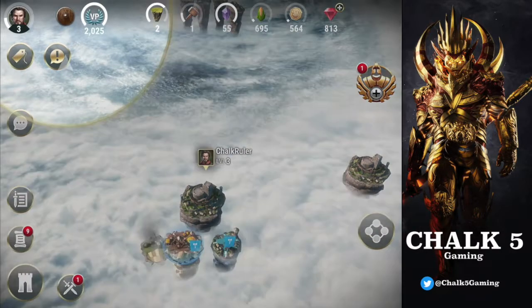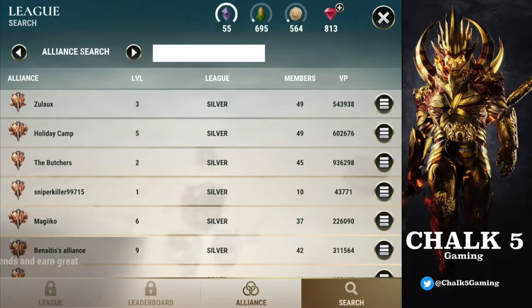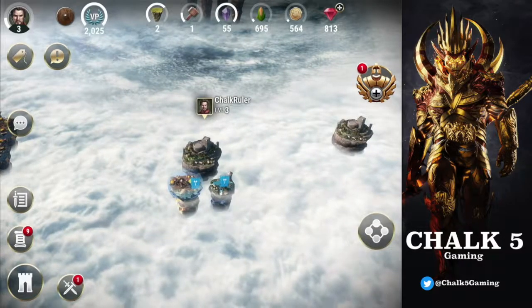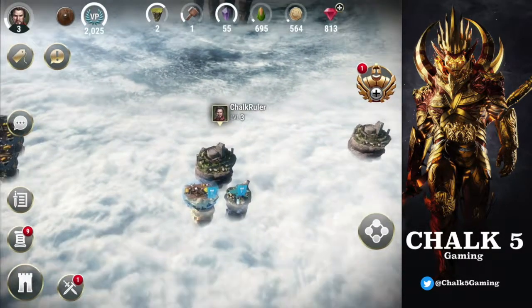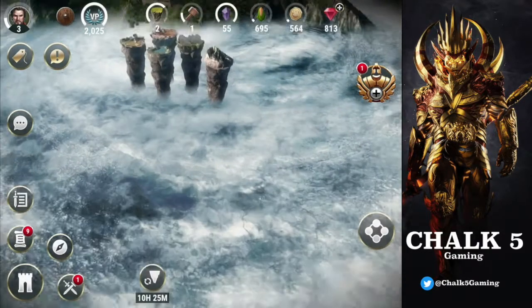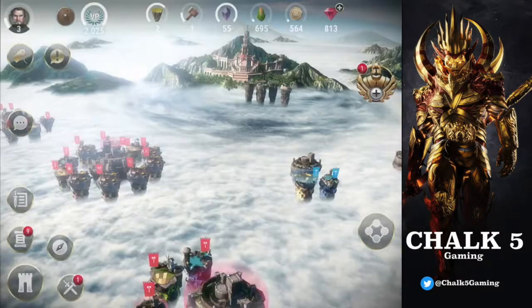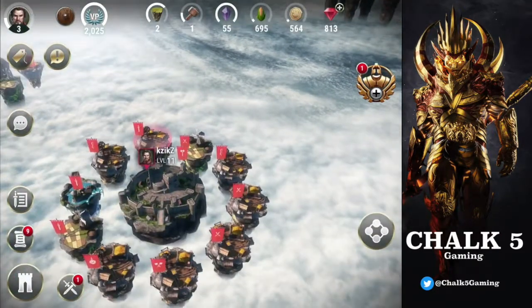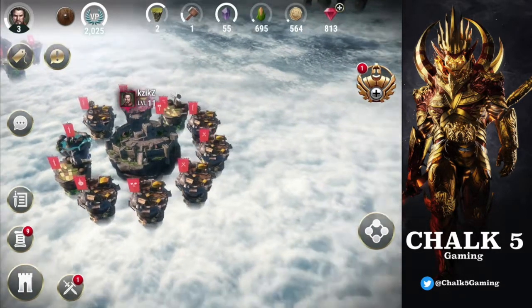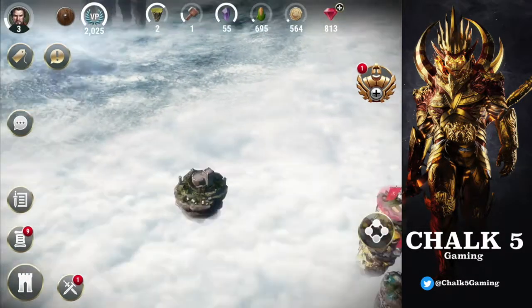The game keeps telling me to create an alliance, which is annoying. Oh no — my island's gone! Someone took it. And look at this level 11 player — look at all the stuff he's got, look at his castle. And there's our castle right next to it — we stand out like a sore thumb.